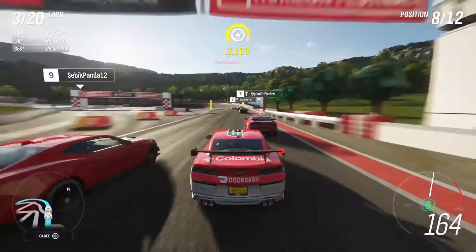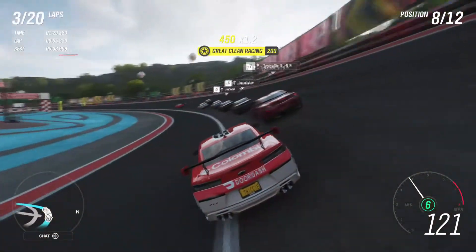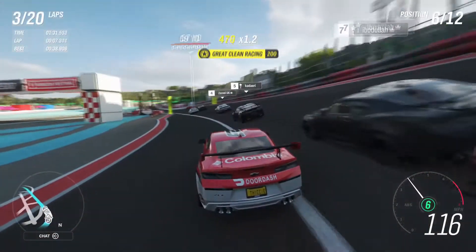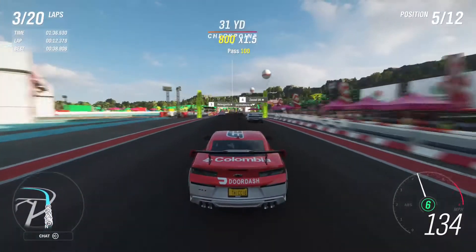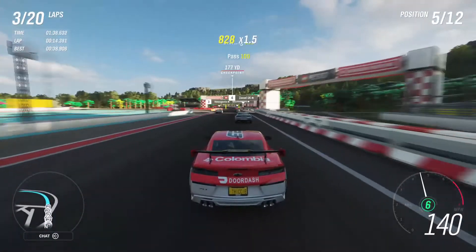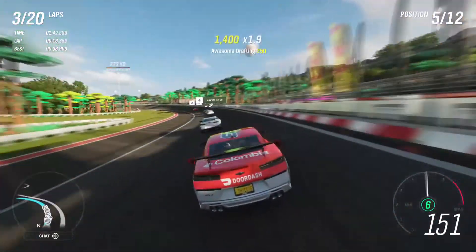We're zooming down the straight in sixth. Going past number eight, make a little pass on the inside — it worked! It's legal — it's not a double yellow line. We'll race it like it's Homestead, because it kind of reminds me of Homestead even though it's shaped like an egg.